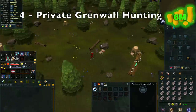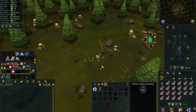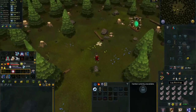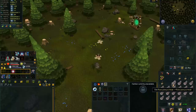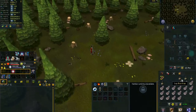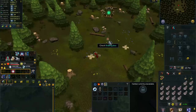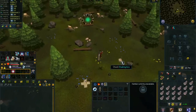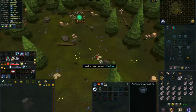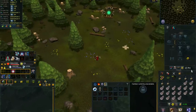On to number 4, we have Private Grenwall Hunting. This method requires 80 Hunter. Also, 71 Summoning is helpful as you can use the Arctic Bear, which gives a plus 7 invisible Hunter boost to help you catch a little bit more Grenwall per hour. The GP per hour is around 6 mil, but only in the private Grenwall hunting area. To get there you will need Grenwall quota tickets, which you get by doing the Big Chinchompa minigame as a reward. Luckily, this minigame is pretty easy and doesn't take too long to complete.